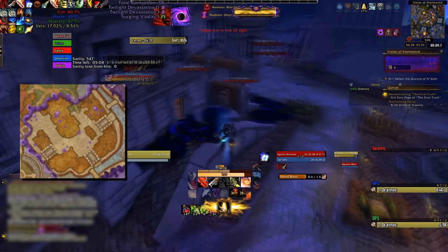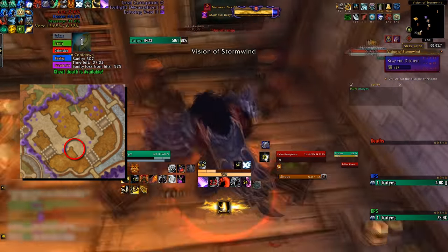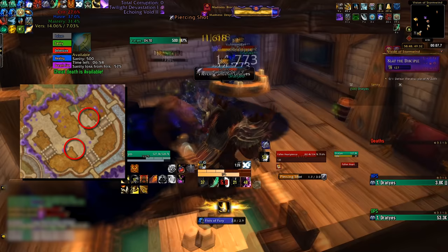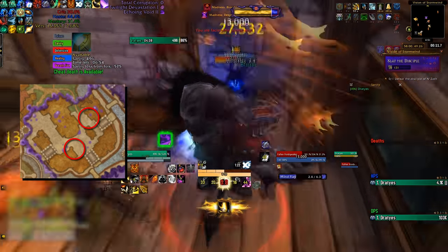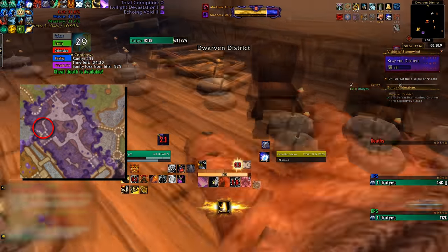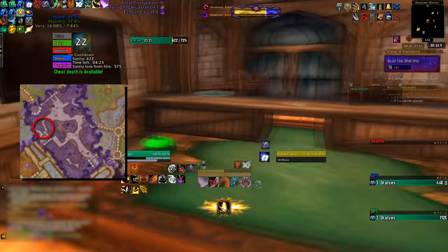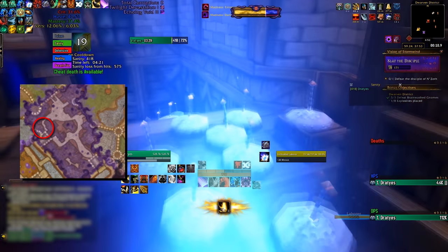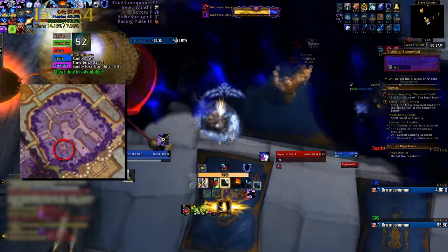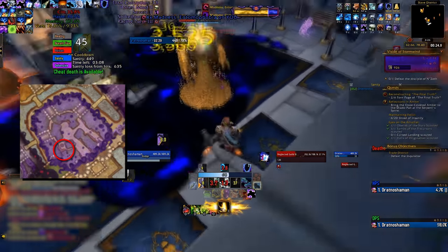Stormwind buffs are similar. In the Cathedral District, you can pick up 7% versatility from Mulane in a building straight ahead of where you begin the run. If that door is closed, another will be open on the northeast side with a stealthed bear spirit inside — kill it and the following waves of spirits for a 10% haste buff. In the Dwarven District, one of the first buildings on the left may be open with a minefield inside. Navigate that minefield and step on the green experimental mine at the end for a 10% damage done buff. If that door is closed, the Trade District's bank door will be open, and you can kill the animated guild vault inside for a 10% crit buff. These buffs are potent and generally worth grabbing, as they'll make the hardest boss fights of the vision easier.